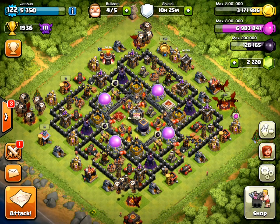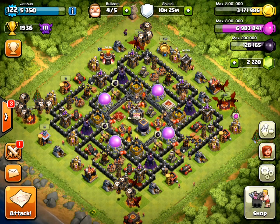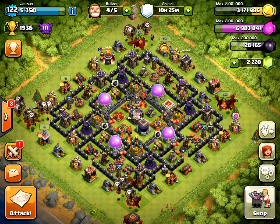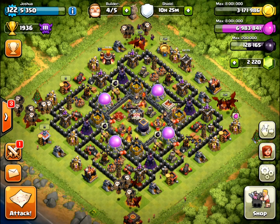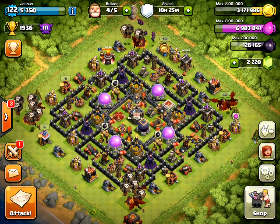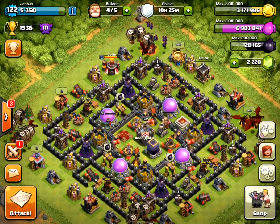The key to Mass Dragon is starting off wherever you're going to start off, you need to send out one or two units before you drop the bulk of your dragons to clear out the outbuildings in front of where you're going to drop your dragons. You're looking at my base on the screen.